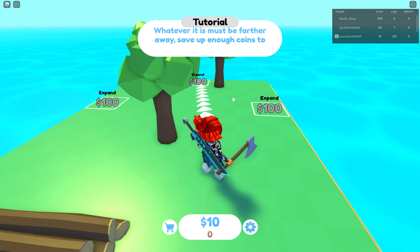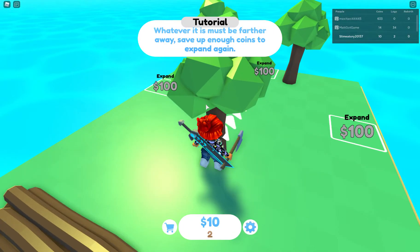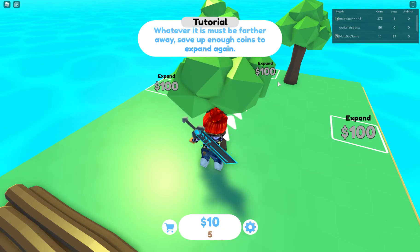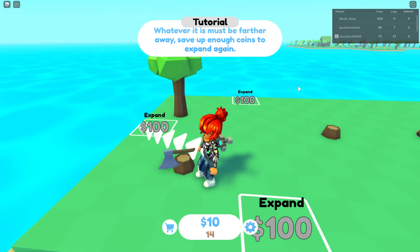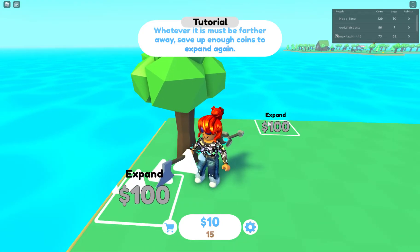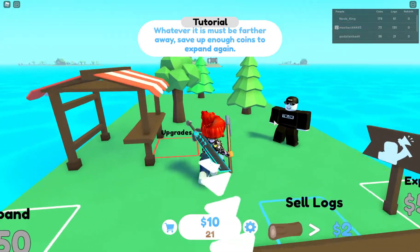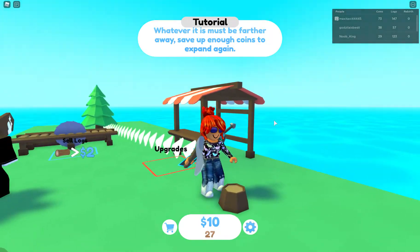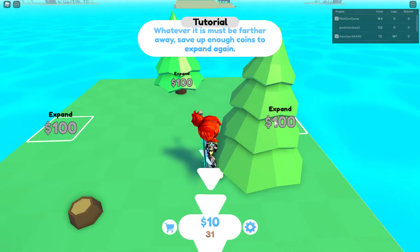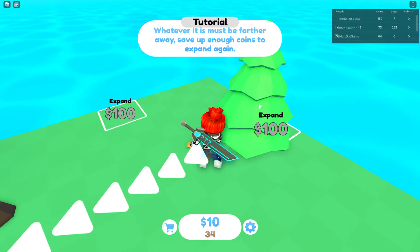Now it says whatever it is must be further away. Save up enough coins to expand again — a hundred this time? So I'm going to collect a hundred coins, and I guess there's no max, there's no backpack. If you just click away from the tree, it won't cut, so you won't get any wood. If I do it right here, I'm not going to get anything. If I do it on the tree, then I'll get the wood.